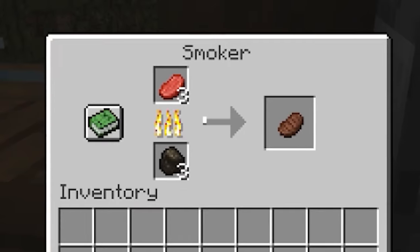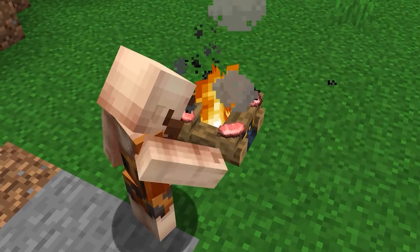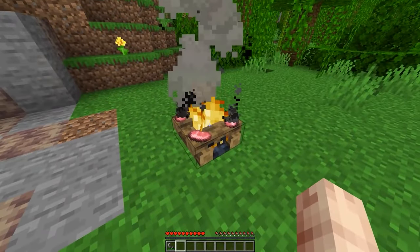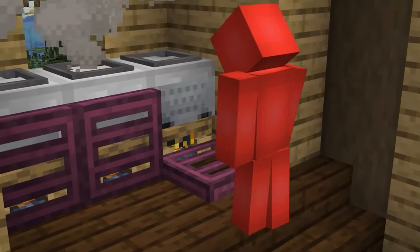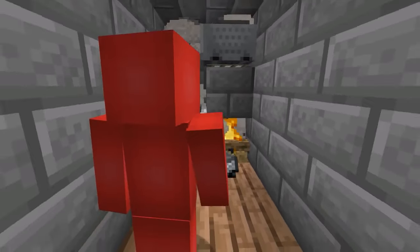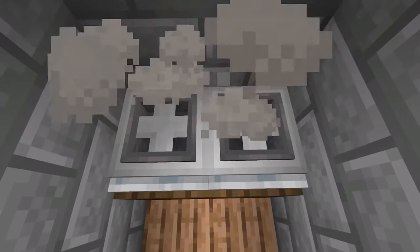Number 12. Cooking our food is a pretty basic concept, and by this point even cavemen have figured it out. But what if we want something a bit more interesting than just a stone-age form of cooking? Well, this might help us reach the modern age. By placing some hopper minecarts on top of our campfires like so, we can overlap the entities to make a fairly convincing stove top.